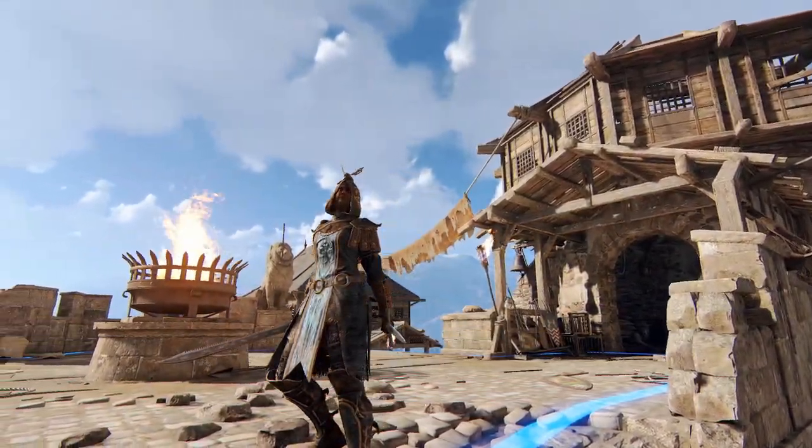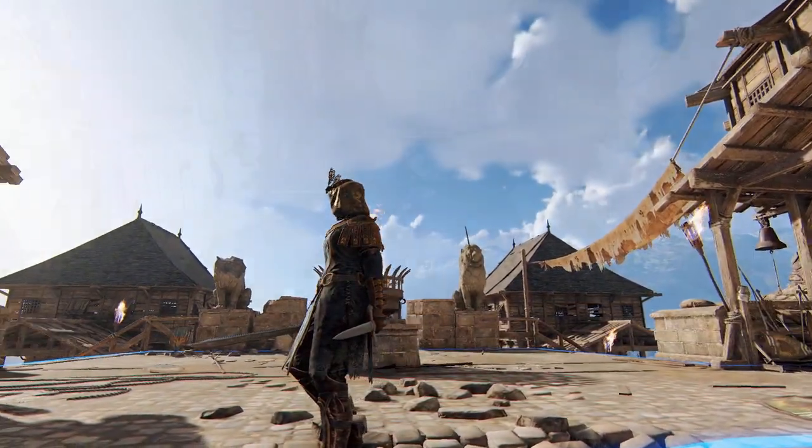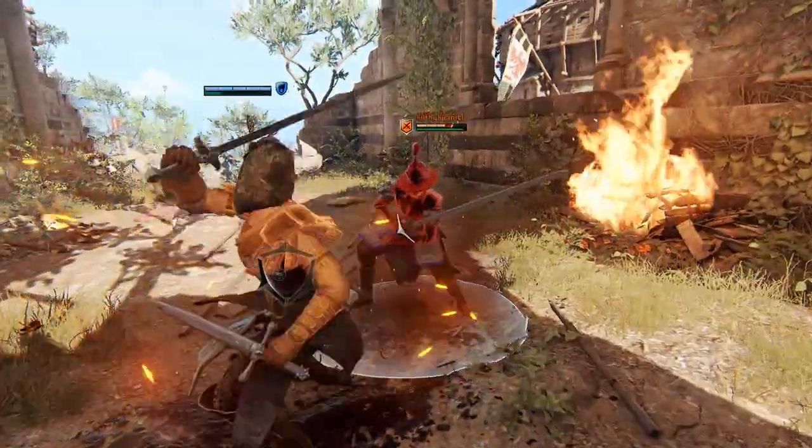Peacekeeper is a knight assassin who wields a short sword and a dagger. Quick attacks and soft feints are core parts of her kit, but to unlock its true potential, she utilizes bleed to gain access to better variations of her moveset.